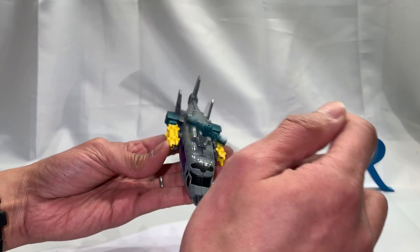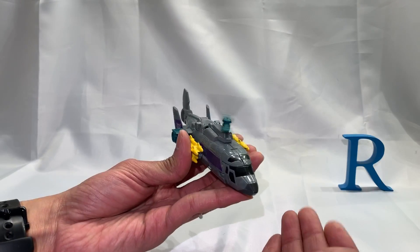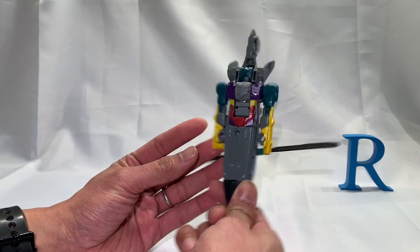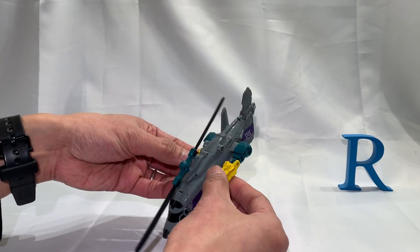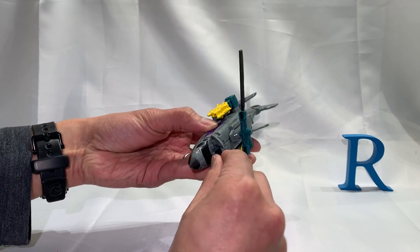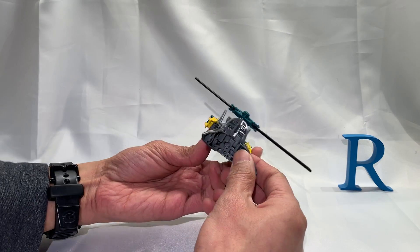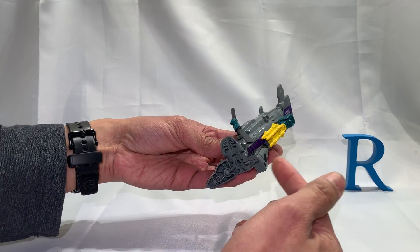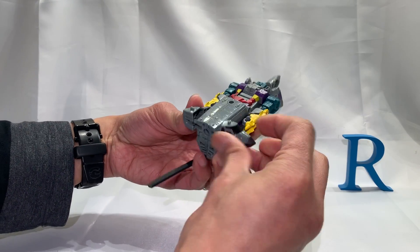We were in vehicle mode and we're now going to transform him back into robot mode. To do that, first I'll untab the top of the cockpit from the bottom, then untab the two bottom parts of the cockpit from each other, rotate them to the side, rotate them around the ball peg, fold it up and tab it in. Do the same thing on the other side — rotate, fold up.